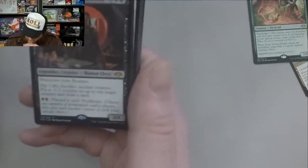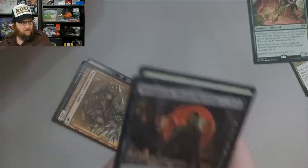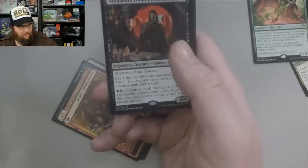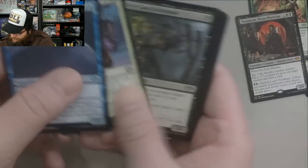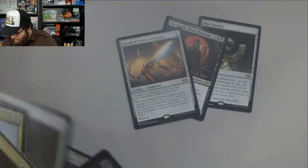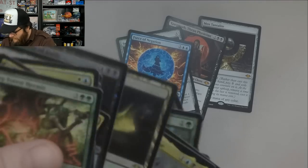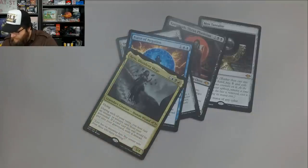Oh whoa! We ended up with Yawgmoth, Thran Physician — another spicy pull! 15 bucks. Our fourth Mythic — that's crazy. We opened one in the first pack, then we have Yawgmoth, then Sword of Truth, Cast Through Time — we have four Mythics already. Force of Negation. We have four Mythics and there's like 12 packs left. What's happening?